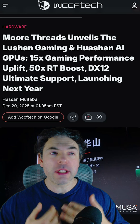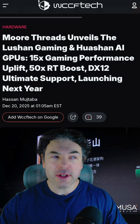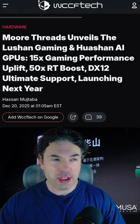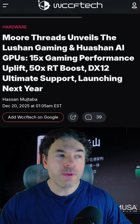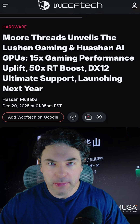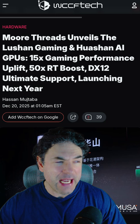If you long for the days of cheaper GPUs and more competition, you're going to find this very interesting. A Chinese GPU vendor, More Threads, has revealed a new architecture, and its performance claims put its new flagship at the highest performance tiers of NVIDIA and AMD's current lineup, perhaps even up to a 5080.